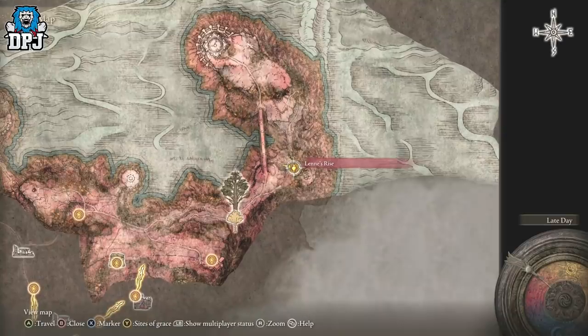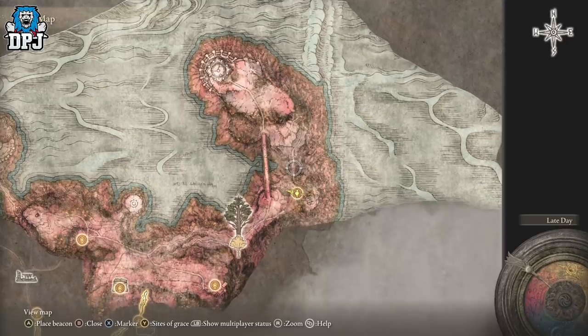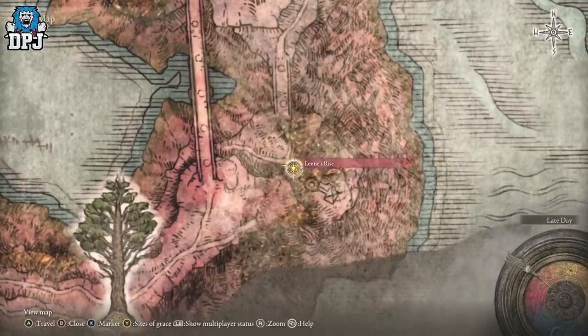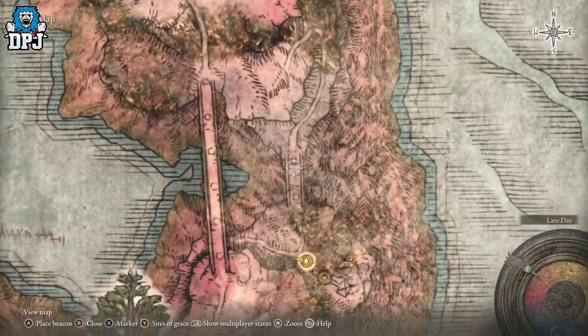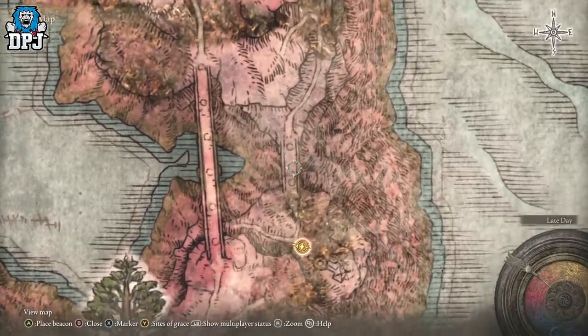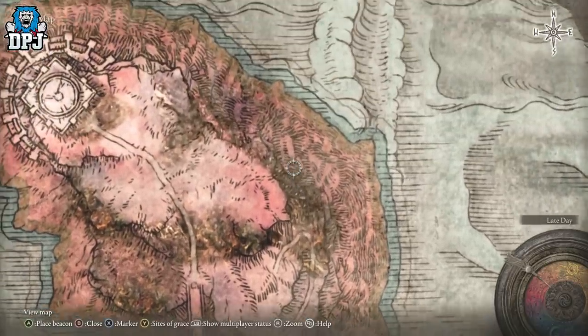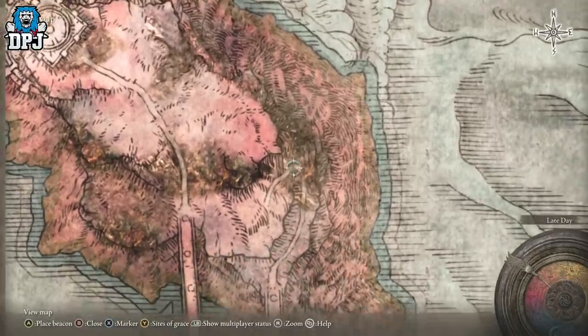There's another farm here where you can earn 42,000 runes in literally 20 seconds, but it's a one-time thing involving this bridge. Come here at night — there's a horseman just roaming this bridge. Get his attention and run up this hill to the top, turn left because there are poison spores there. It kills him and you earn 42,000 runes, simple as that.